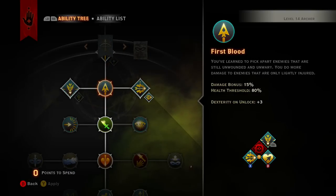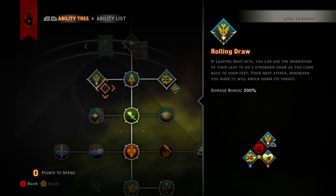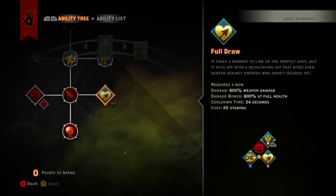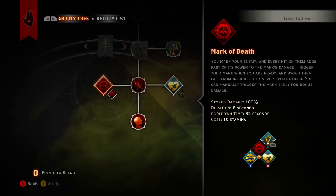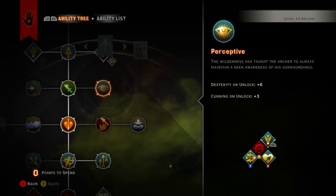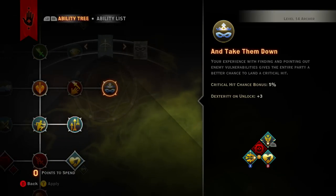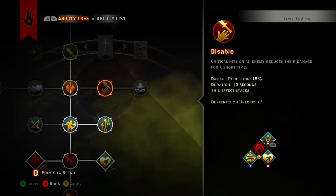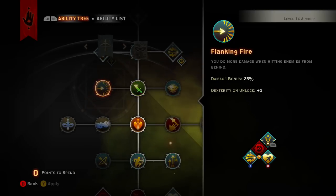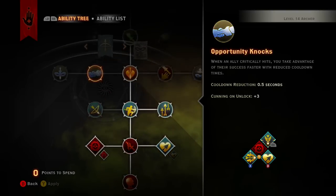For the last node I'm going to go Fury of the Storm — speed reduction and critical hit chance — because I'm not really a big fan of the other options. That brings us to sixteen skill points spent, which is actually about the same spot we were at with the Hunter build.